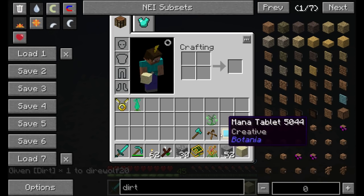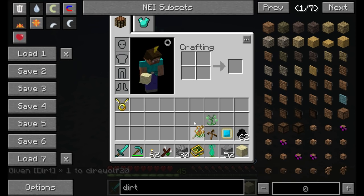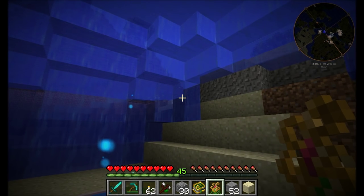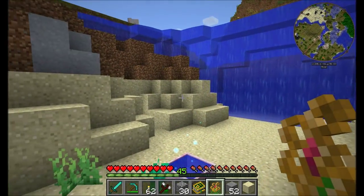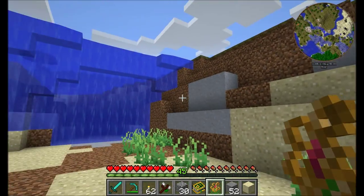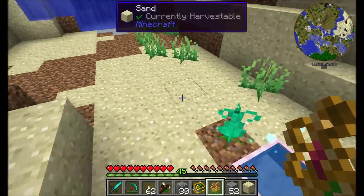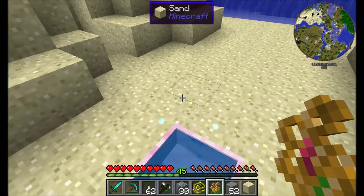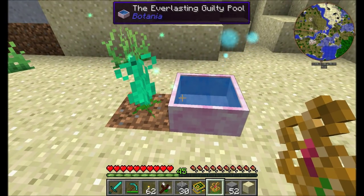The Bubble Flower, when placed on the ground, will slowly spread out and protect the area from water — it clears away water in about a 12-block radius. It does need a steady supply of mana, so keep that in mind.